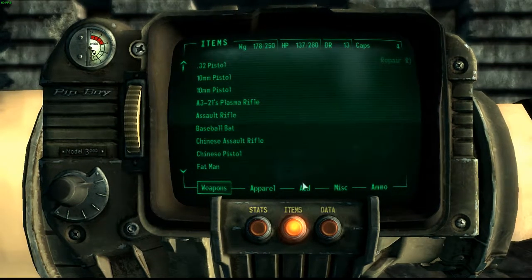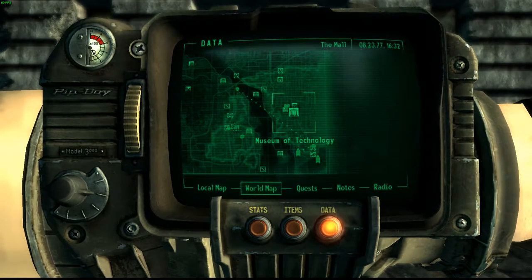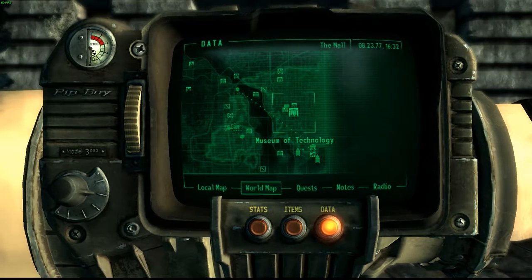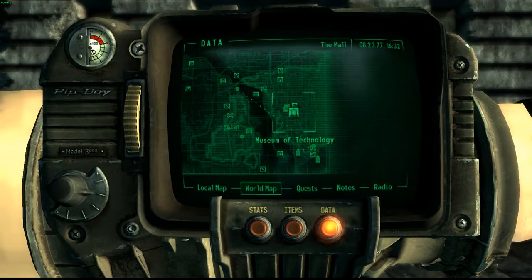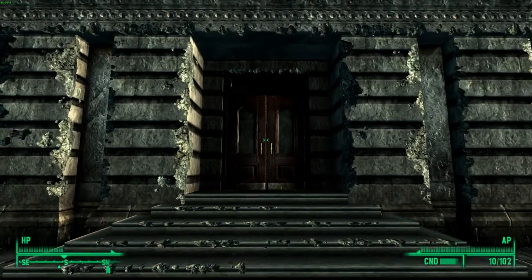To get this you need to come here on the map to the Museum of Technology. And of course if you've seen my campaign Let's Split, you'll know that we've been here before. So once you come here, you need to come straight through this door.